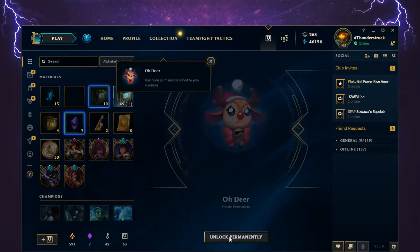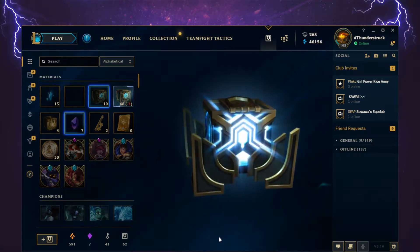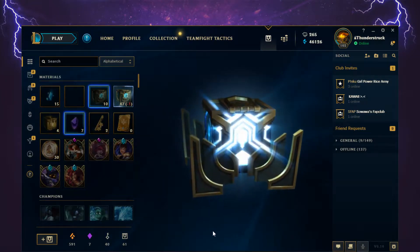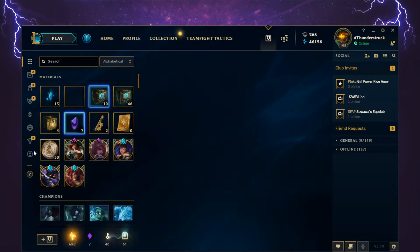A permanent emote unlock. Boneclaw Shyvana skin shard. Buket Ward skin shard — I believe I still have this one in my loot already. And 150 Orange Essence.